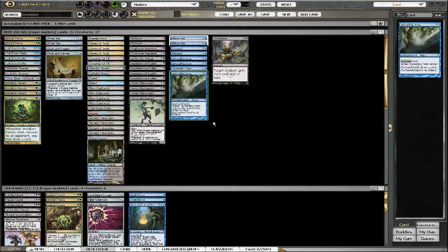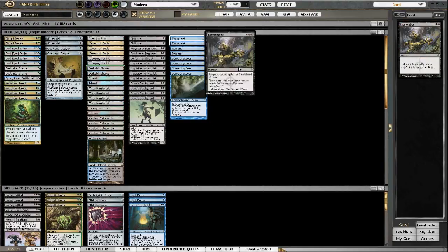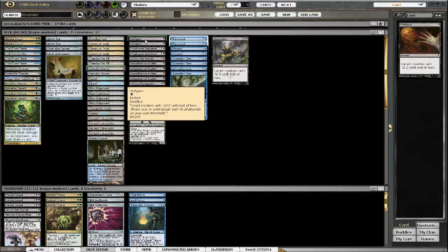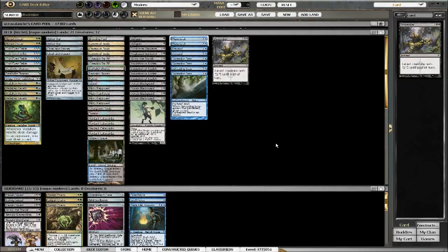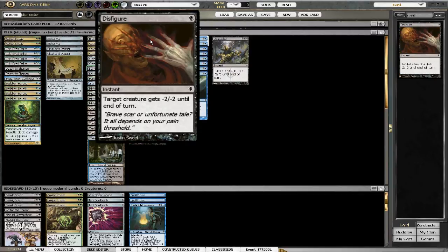I've got the traditional removal package of one Dismember, two Disfigures, and I have a Gopher of the Throat in the sideboard which probably should go mainboard. I think that there is one in the mainboard, so five might be overkill for removal. Disfigure's really good right now because of Deathrite Shaman — that's your number one target.